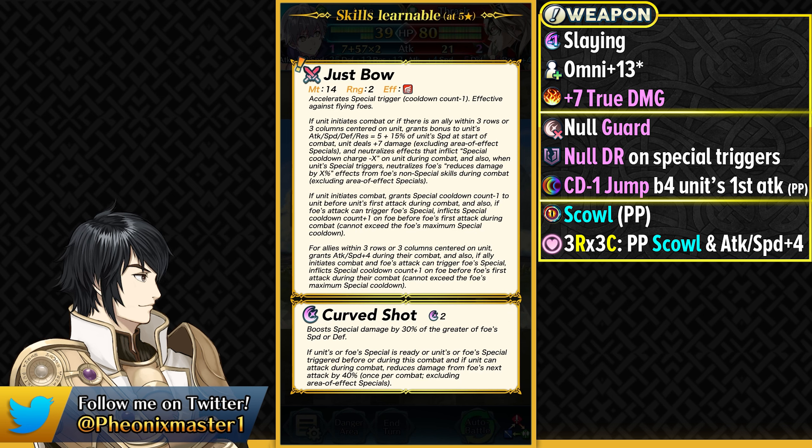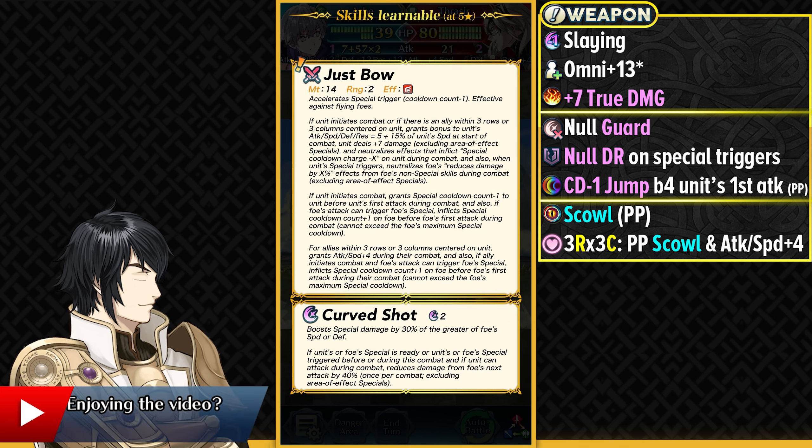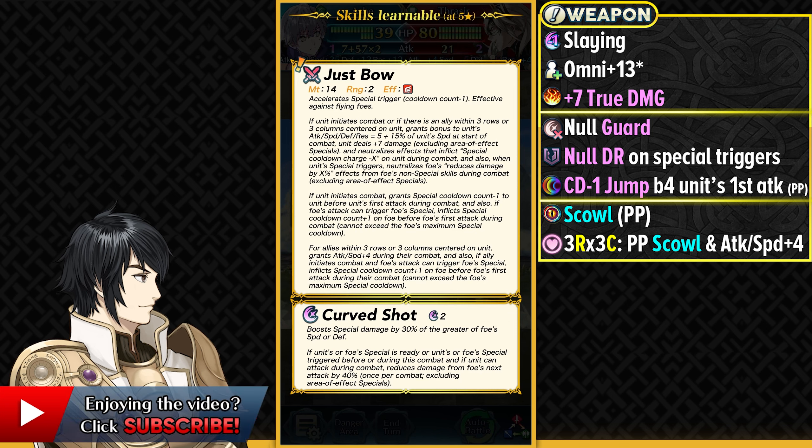The third effect in his weapon is only applicable if he initiates combat — in the player phase he gets the minus 1 special cooldown jump before his first attack, and he also gets the scale effect before the foe's first attack. The scale effect is only in the player phase, and it cannot slow down any kind of defensive special like Pavise, Aegis, Godlike Reflexes, or even non-offensive specials like Keel Force. So you're not going to be able to scale those, which makes it a bit harder against Shield Fighter armors running Aegis or Sacred Cowl.